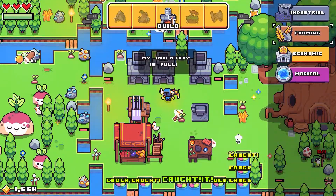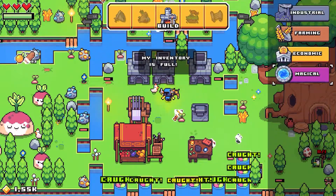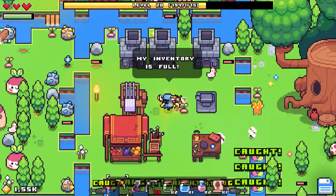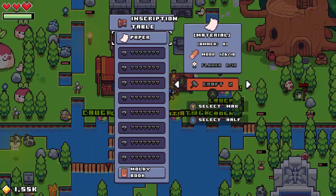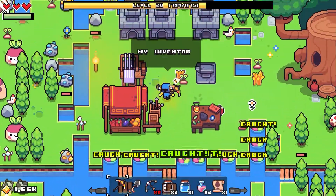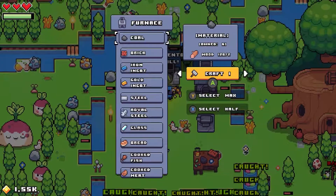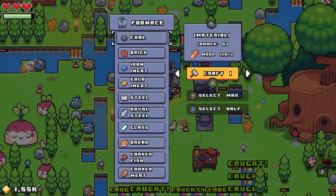We have a market and I've got my inscription table. I don't really know too much about any of that yet. We gotta collect paper and junk, we're gonna get to it. Gotta collect some more paper, some more plants, more trees, more everything.